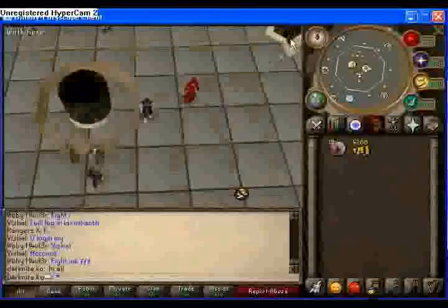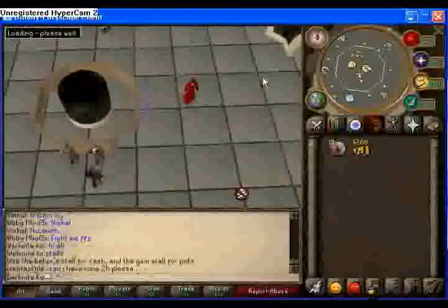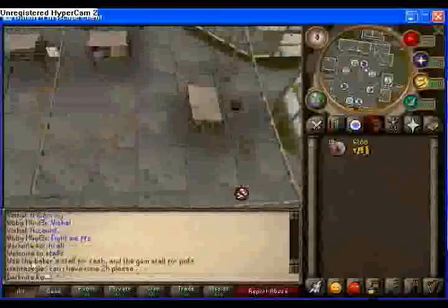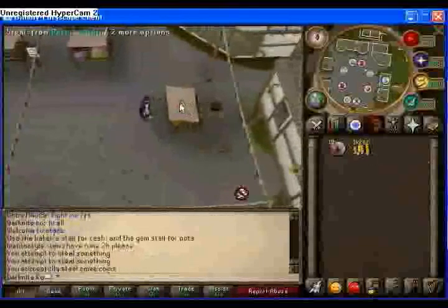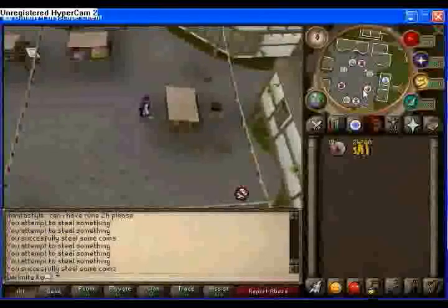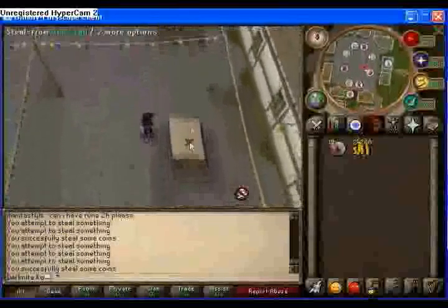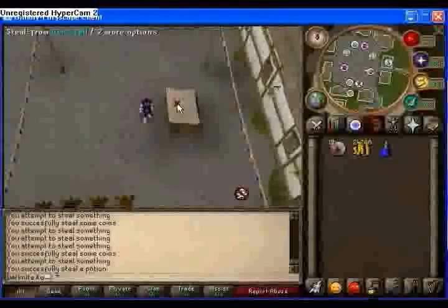Okay, we're gonna go thieving. Use the bagger store for cash — click on it and it will give you 10k. That's 10k every time you click on it, which I worked out is about 7.2 mil an hour. This gem store will give you potions when you steal from it, which is mainly probably for pures who just want potions. It's not really good money.